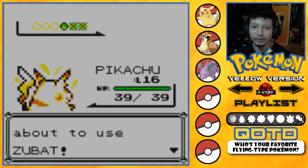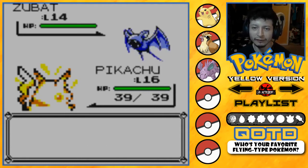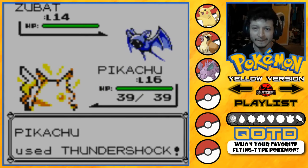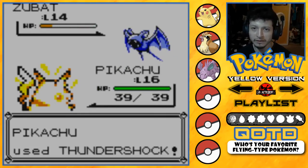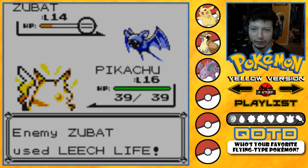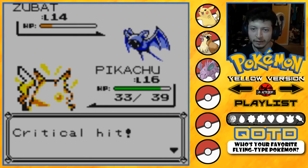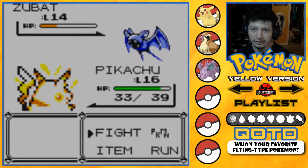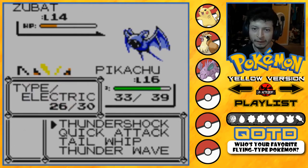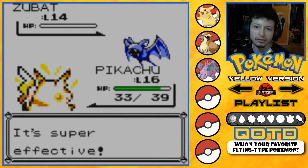Last Pokémon is Zubat. Let's keep using Pikachu — Zubat is a Flying type, so Thundershock will be super effective. It's not enough to take it down though. Leech Life — it took a lot of damage because Pikachu is weak to that. That was a critical hit actually, so wasn't too bad. Thundershock — super effective! Three trainers out of the way!